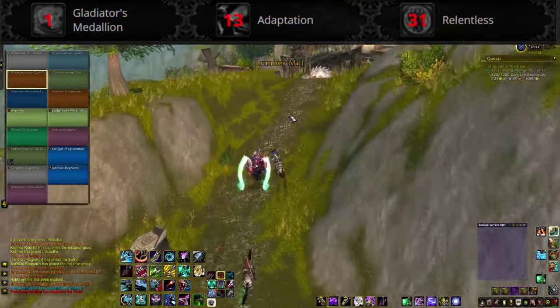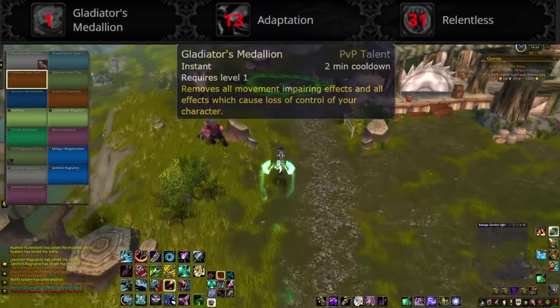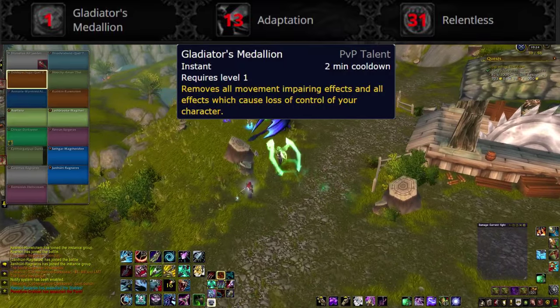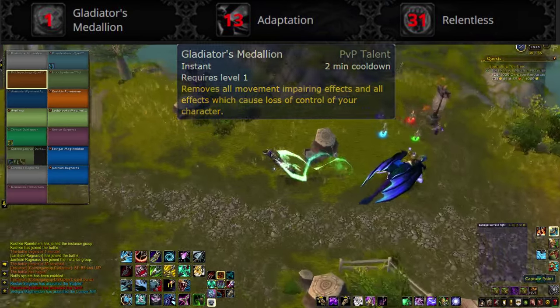The first row is the same for every class and spec in the game, with a focus on getting out of CC. Gladiator's Medallion is your new PvP trinket. Trinkets won't work in PvP, and the human racial is also being adjusted, so this is it. It's unlocked at honor level 1, so at least you get it right away.